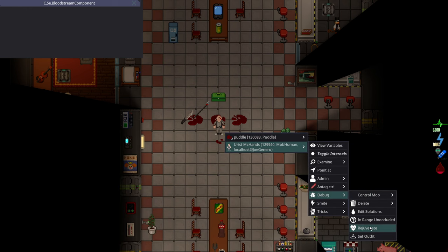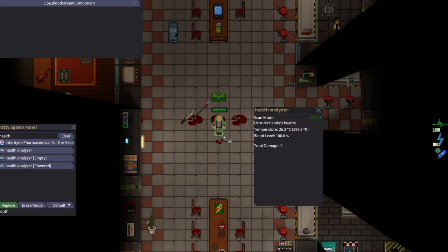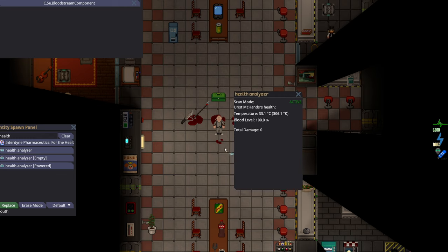Now we move into the fun part: how does bleeding damage work? It's really simple. All player characters have 300 units of blood, or 100% blood level. You don't start taking damage until you drop down to 90%, or 270 units of blood. I could just stab myself once — which is 3 bleed — just to indicate how long you're going to bleed for. On the side of the screen, you can see that you are bleeding, and you will naturally clot your bleeding over time. If you have a very light cut like this, you will actually not bleed to the point of taking any blood loss damage, and you can relatively ignore it.